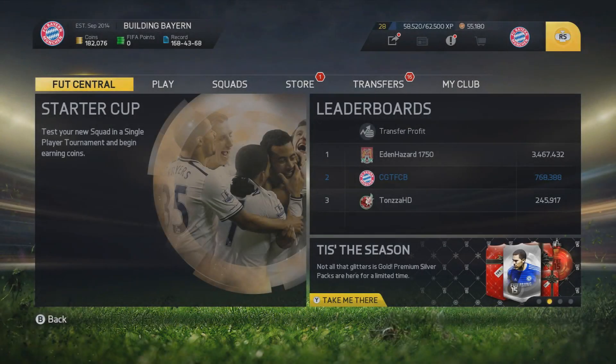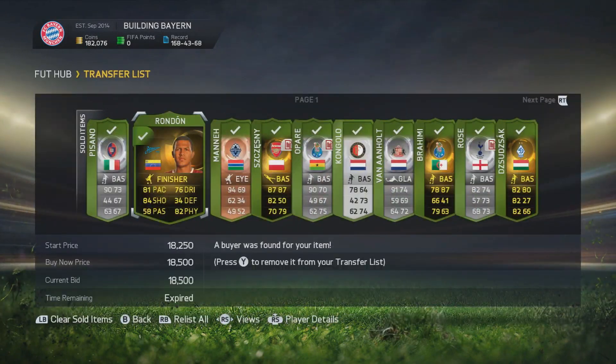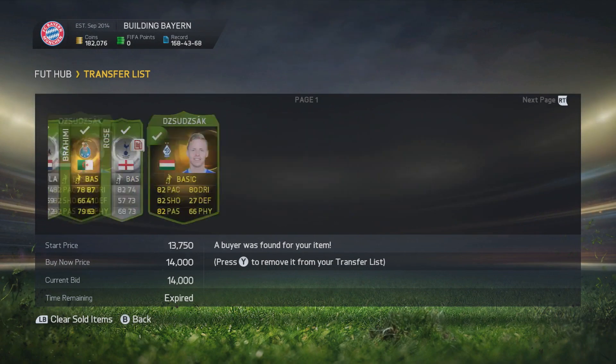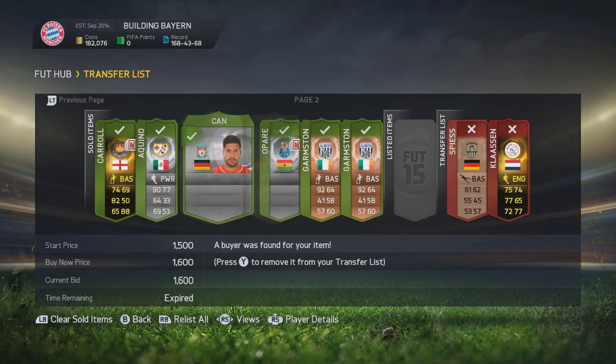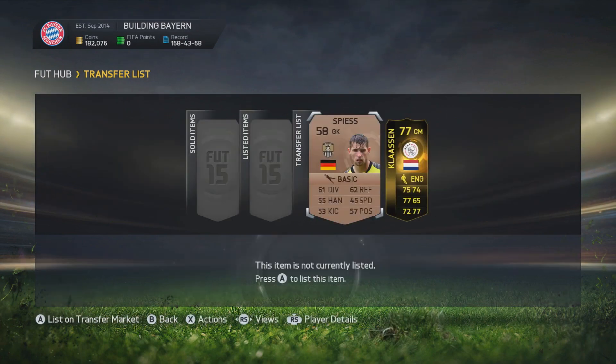It's CAPGUN Tom here and welcome to episode number 61 of Building Buyer. We're going to kick this episode off by going into our trade pile. We've sold pretty much everything except one card, and that one card is an inform class. Once he sells, we'll be sitting on about 200k, which is not bad going. We've made about 16-17k profit in one trading session from the last episode, so I'm very happy with that.